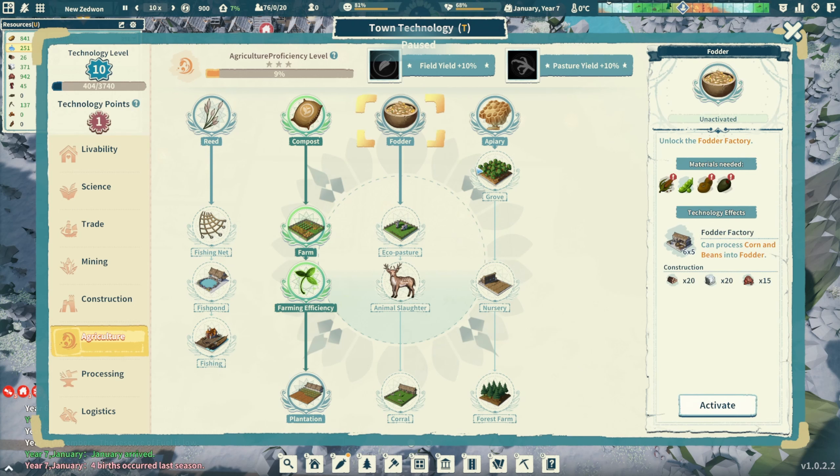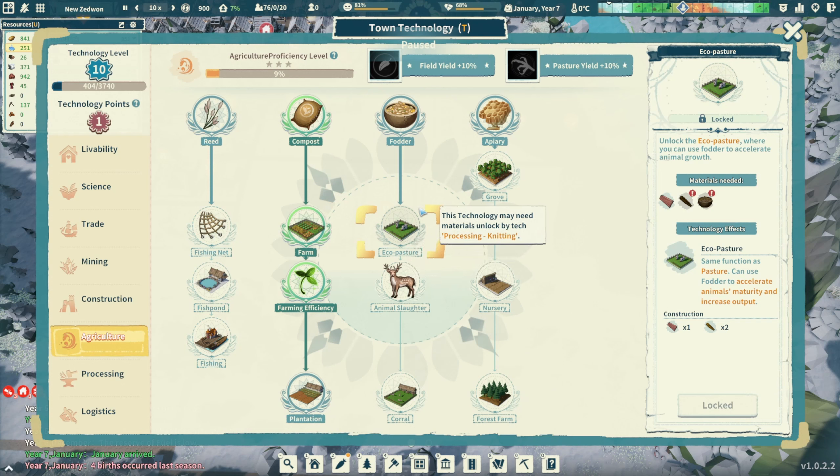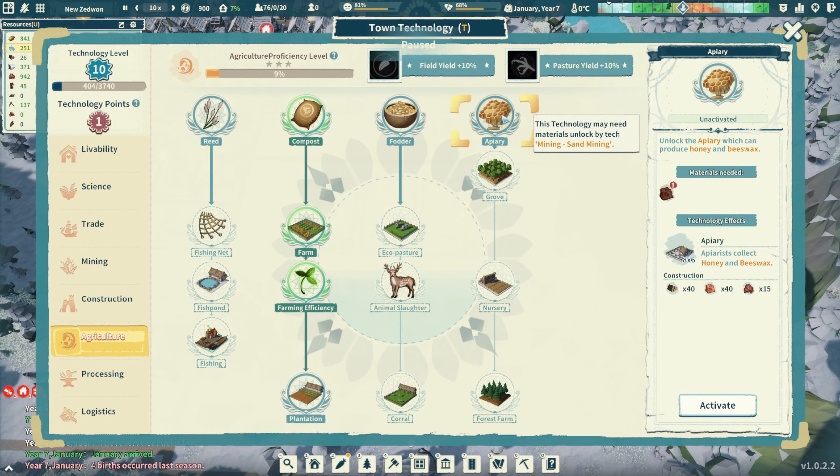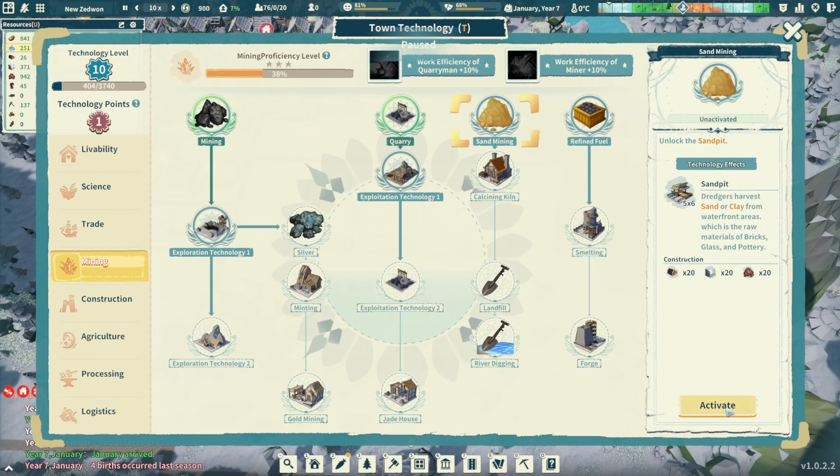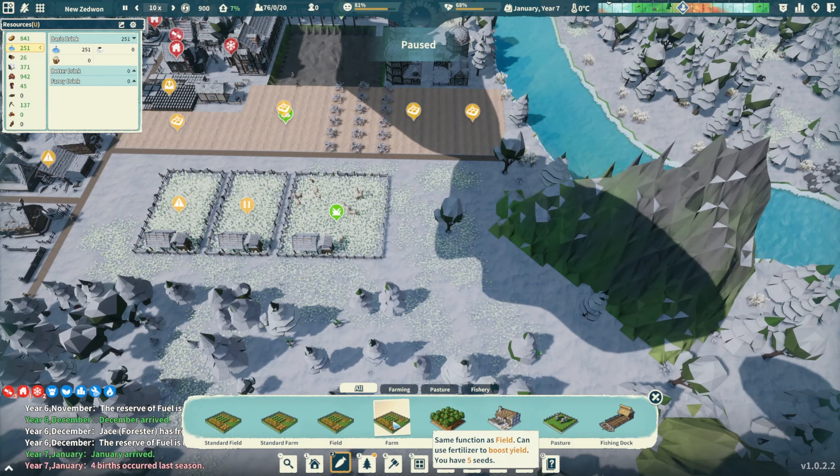Fodder can process corn and beans and has the same function as a pasture - it uses fodder to accelerate animals' maturity. Let's get the apiary for honey and beeswax. Oh, we don't have clay yet. Let's get sand mining for our last point. Now we have standard field, standard farm, and the new farm tech.